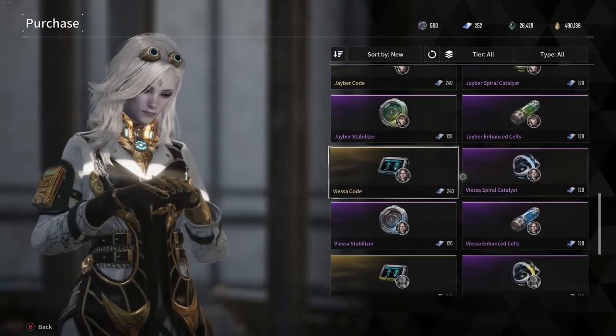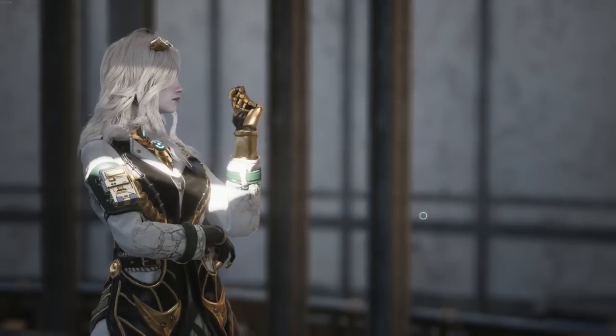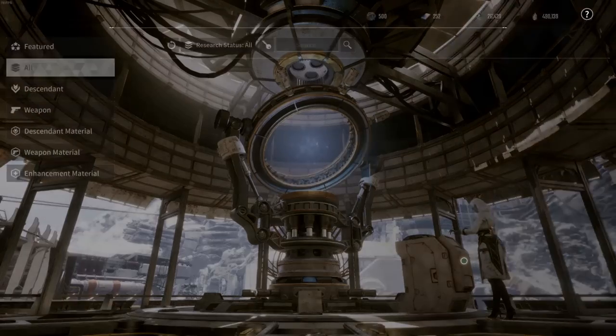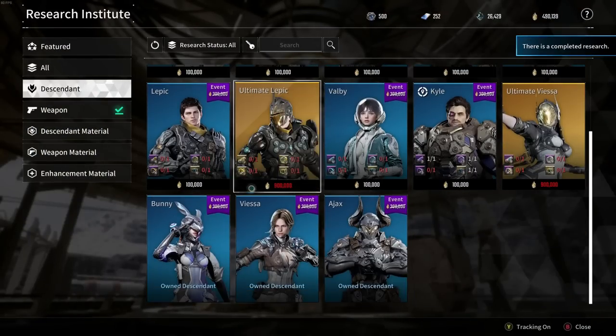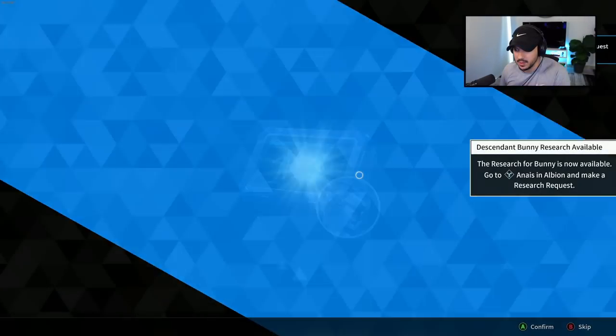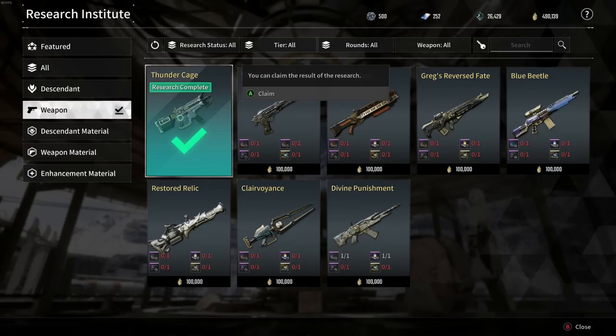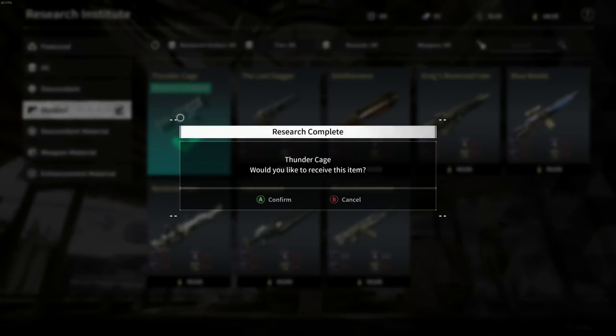Once you have these credits, you can go and buy characters. One thing I noticed is not all characters were available — Kyle wasn't there, and I didn't see Bunny either. I'm assuming that's because they're tied to the main story, which is why you can't buy them right off the bat — the game still wants you to unlock those through the campaign.